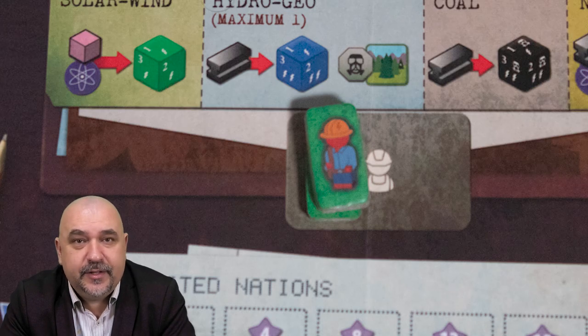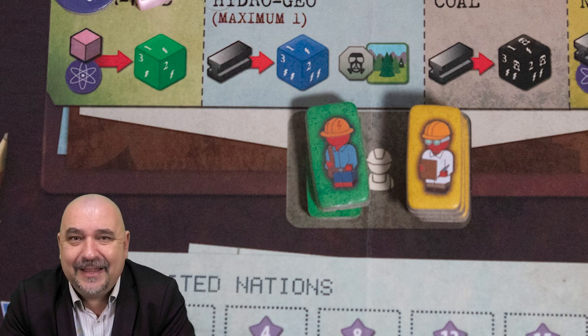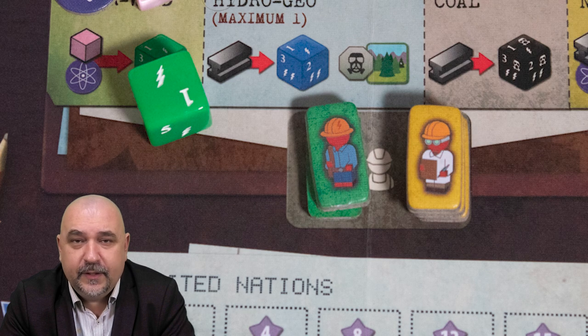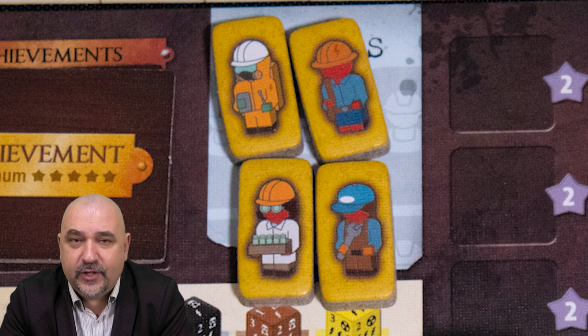In Energy Empire you have a limited number of workers placed on spots to activate them. However, if a worker is already in a space you can use an additional worker or power to use it, but that's an additional cost. Each space gives you a benefit or reward, and when you generate power the workers are removed from the board and go back to your hand.